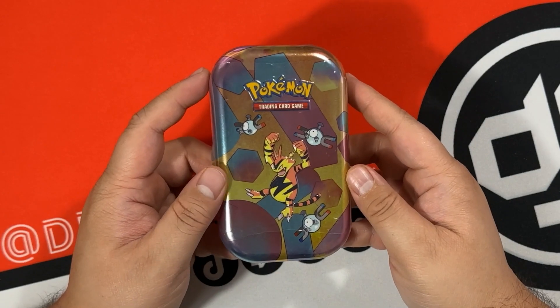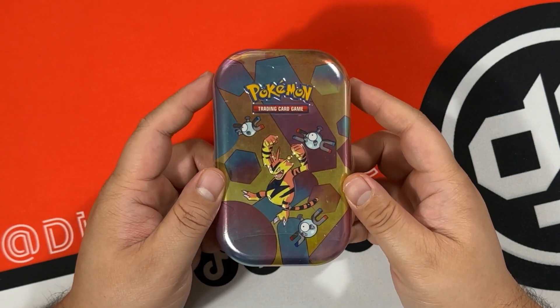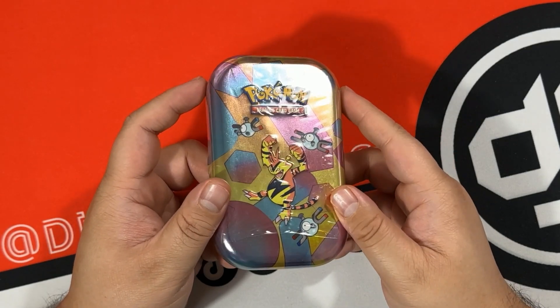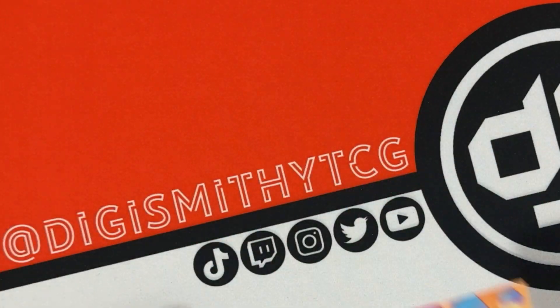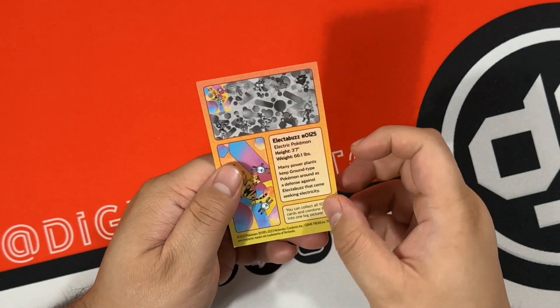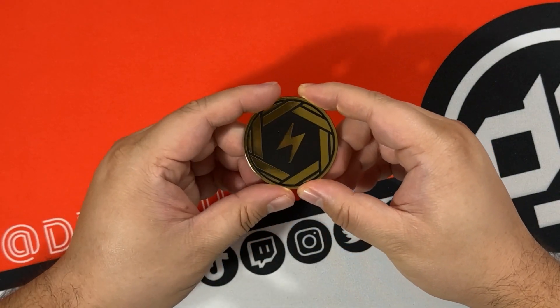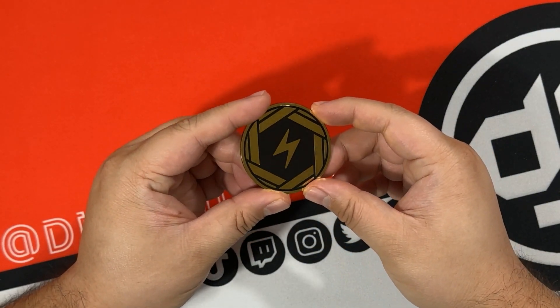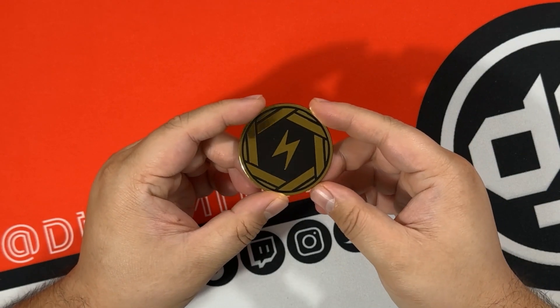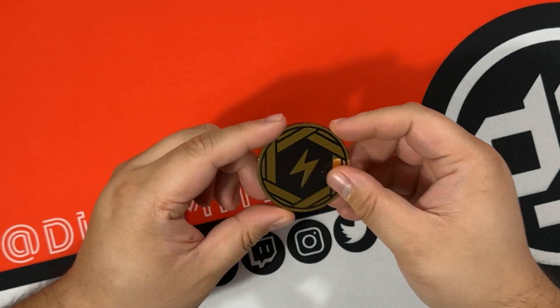This is our second to last tin - Electabuzz and three Magnemite. Here's the art card to match the tin - it is on the top left corner. With two electric Pokemon there's got to be an electric coin. Kind of surprised they didn't put Pikachu on the tin, especially for Pokemon 151, but we'll take it. Golduck is our first reverse, Seadra is our second reverse, and Ditto is our rare, and then the code card.